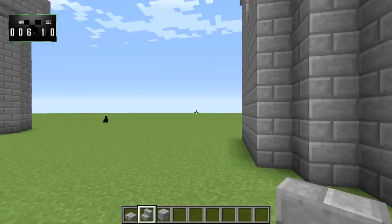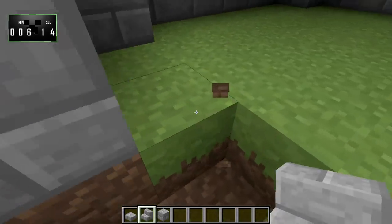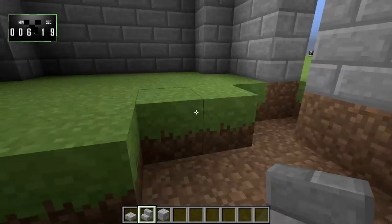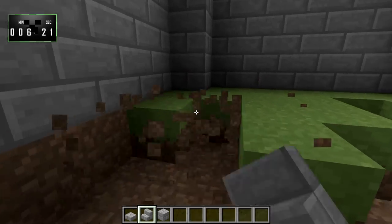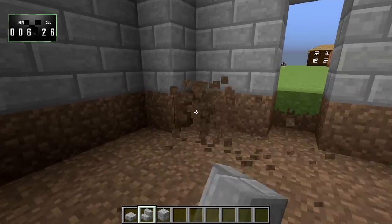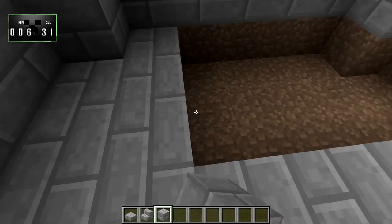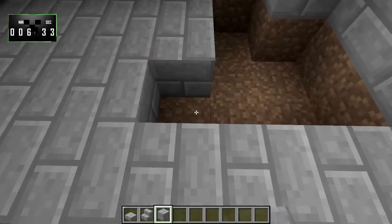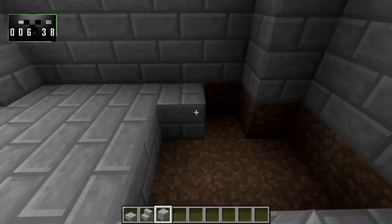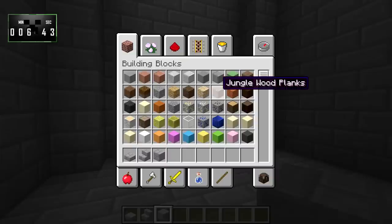Now we're going to head down to the bottom. We'll knock out a door right here, go ahead and clear out the floor in here, and we'll replace that with stone bricks as well. And there we go.